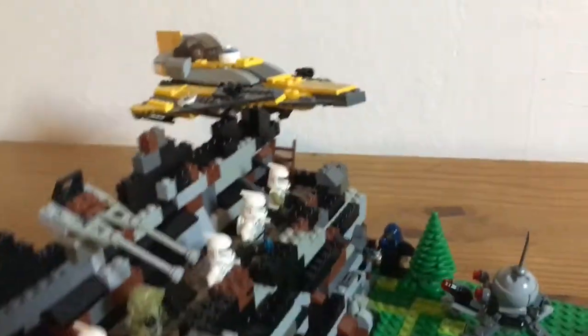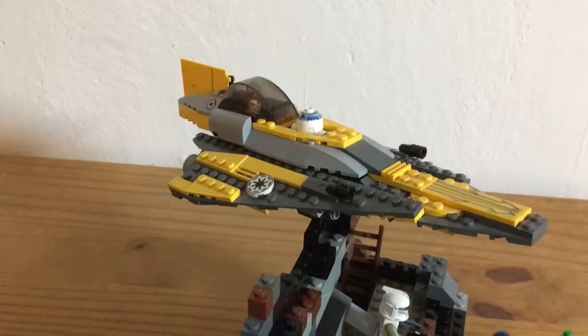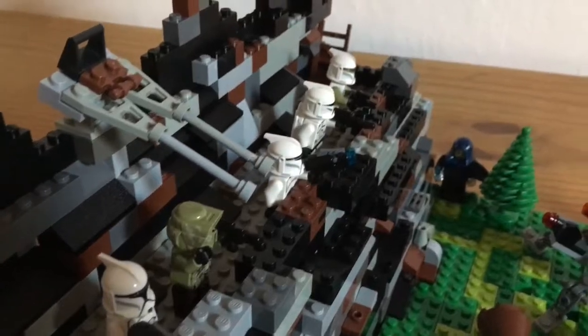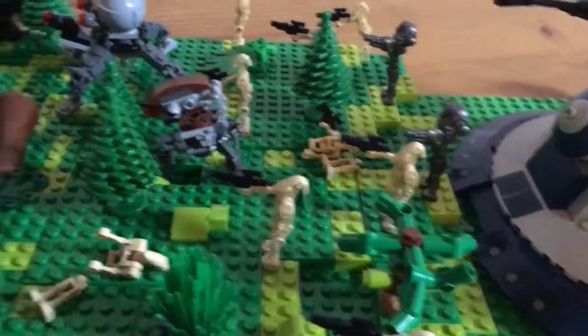And here we got a mountain light thingy. And here on the top we got Anakin Skywalker's Jedi starfighter, just trying to fly away. And here we got some other clone troopers, trying to kill as many battle droids as they can.